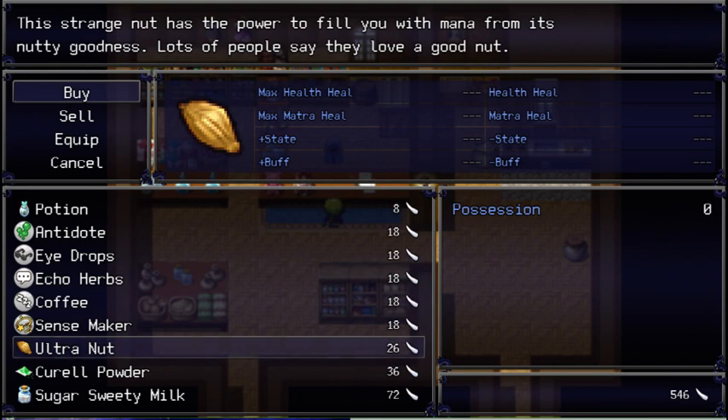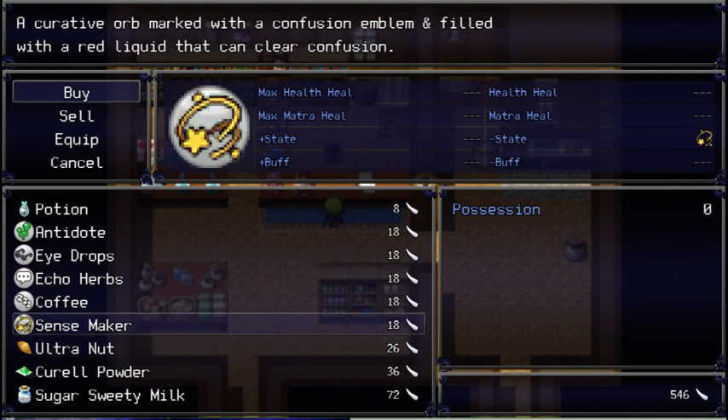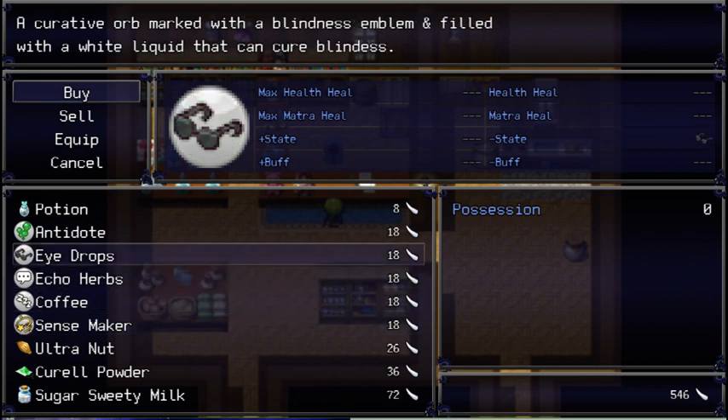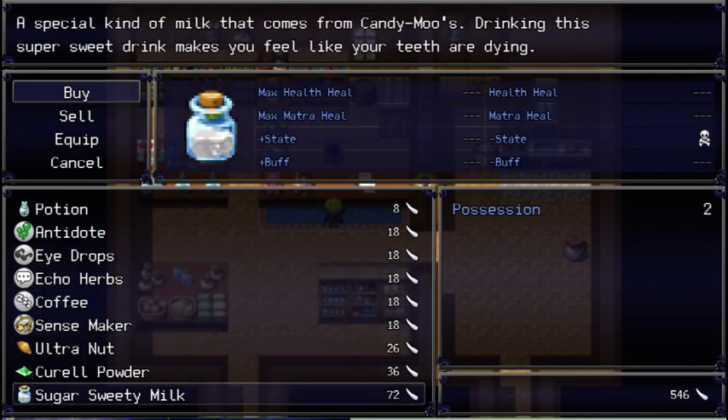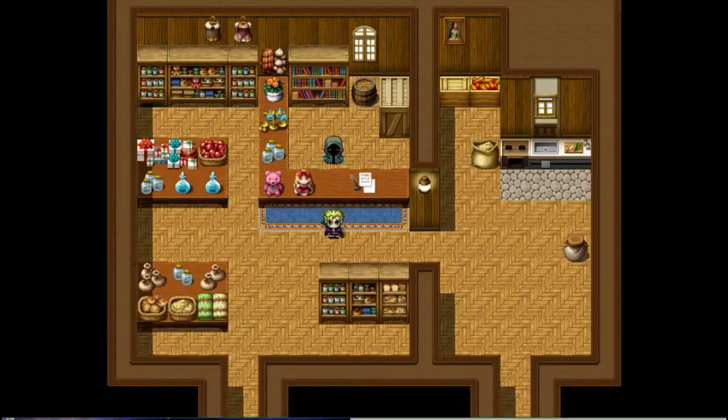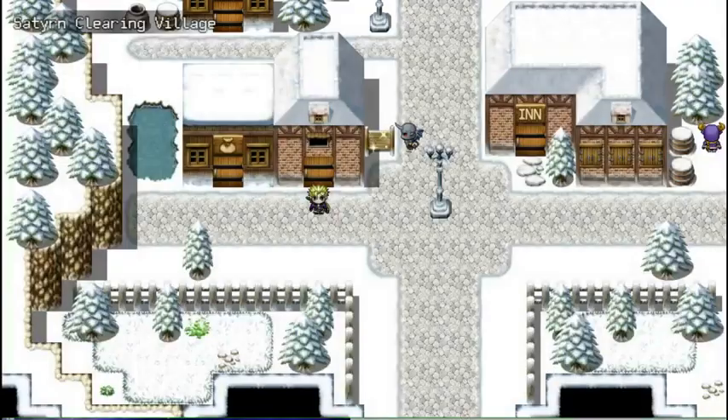So what we got? We got heal potions. It's an ultra nut. 'This strange nut has the power to fill you with mana from its nutty goodness. Lots of people say they love a good nut.' Thanks, game. It looks like these cure status ailments. And the dev told me that this actually restores magic — wait, no. It brings you back from death. Okay, that's good to know. We have a lot of money, so we can purchase just about anything we need to right now.